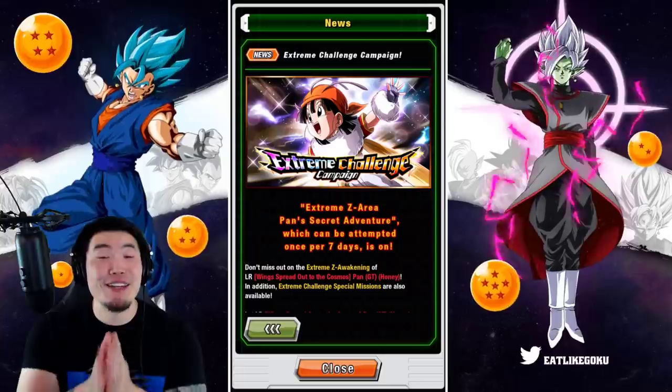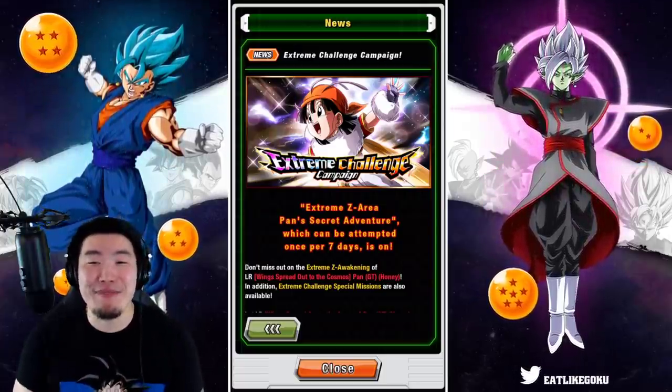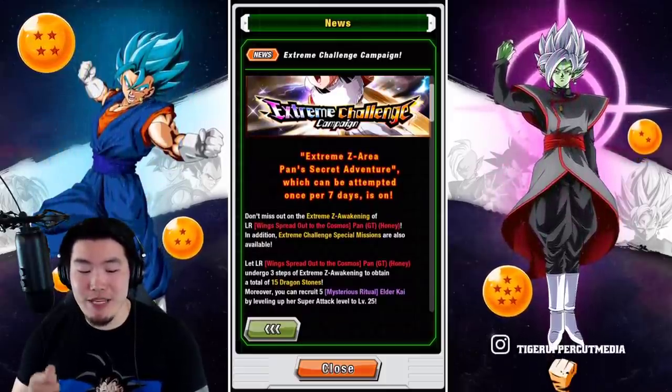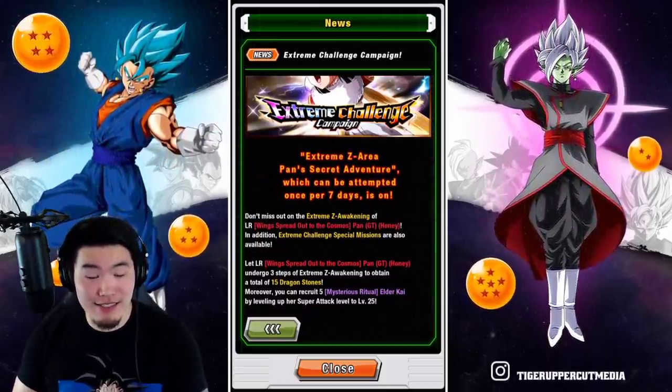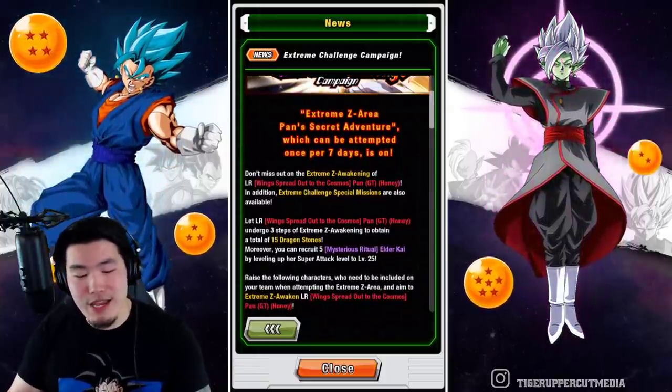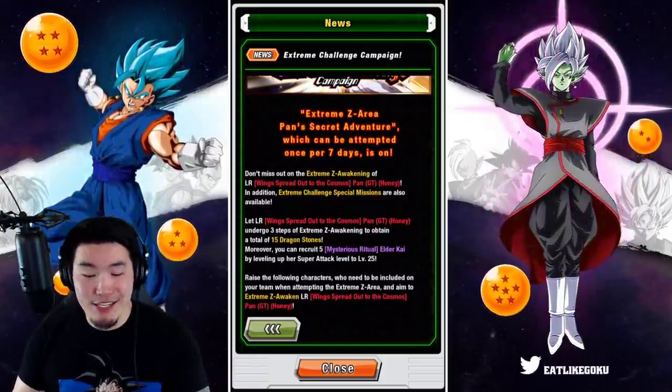Anyways, with all that said, let's check out the campaign details. It says Extreme Z Area Pan Secret Adventure, which can be attempted once per 7 days, is on. Don't miss out on the Extreme Z Awakening of LR Wings Spread Out to the Cosmos, Pan GT Honey.